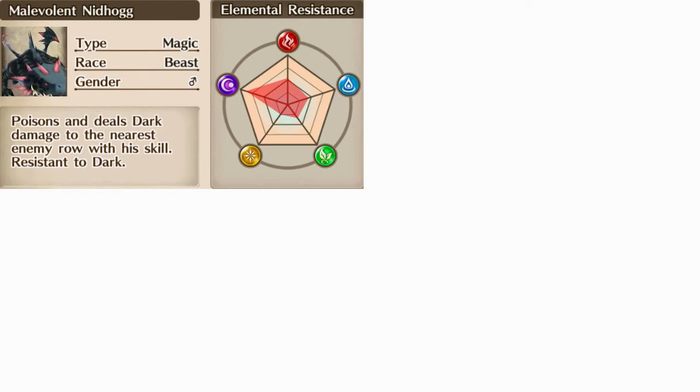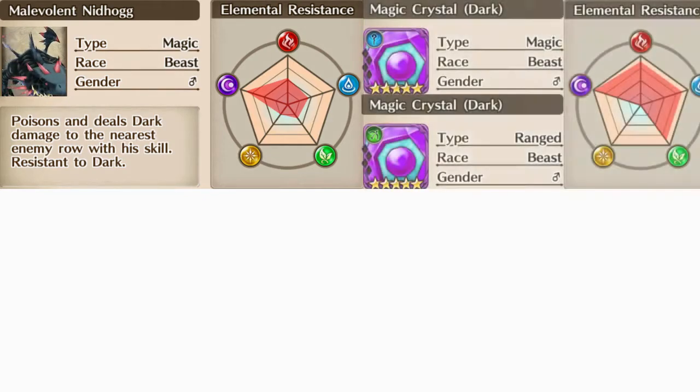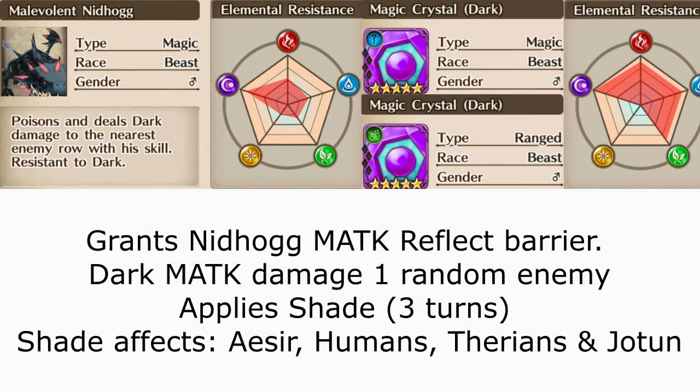As you scale up in difficulty, you'll notice that Nidhogg is accompanied by either one or two sets of crystals — the first set being a magic type, the second set being range type. The first set of crystals, the magic crystals, grants Nidhogg a magic reflect barrier and also deals dark magic attack damage to one random enemy while applying shade to them if they are Isers, Humans, Therians, or Yeltuns.